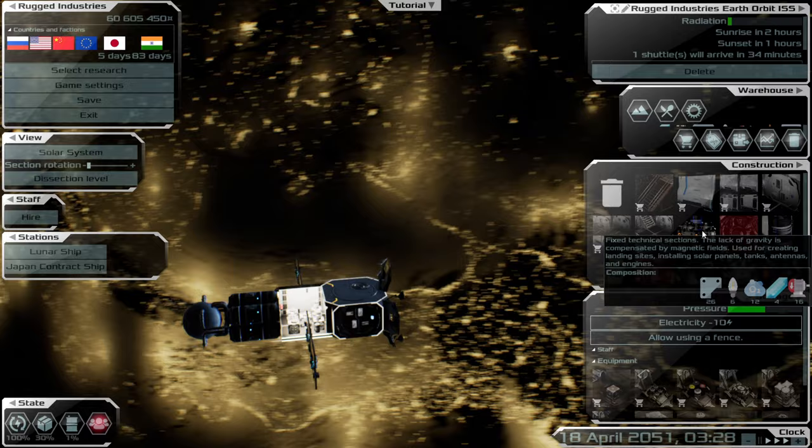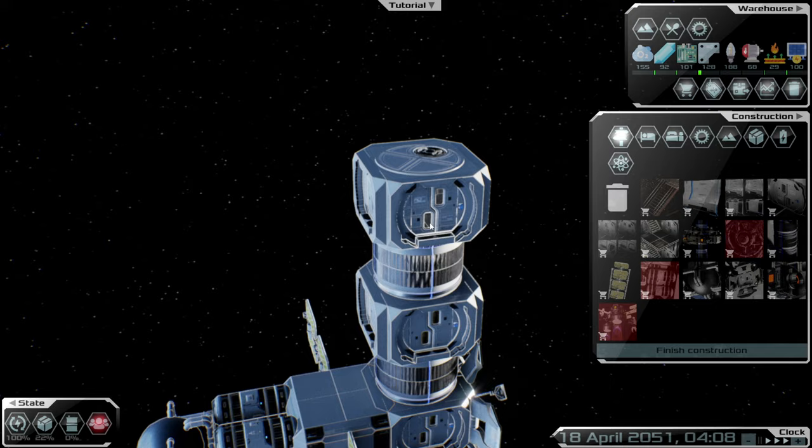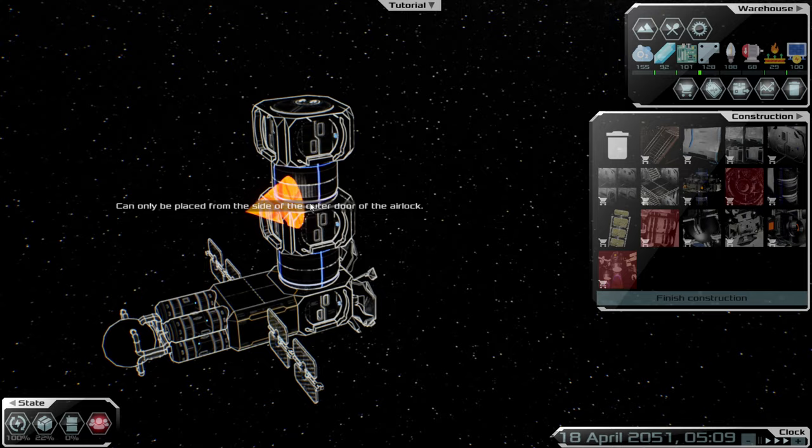We can do another fixed technical station and increase our access as well. Let's go ahead and fix a technical station which allows us a second port — we're going to build another one like so. Some more shuttle components — I'm going to set it and accept. Can't block the airlock or the engine, not sure why that one's not allowing me. Let's try removing this section first, then adding this on. There we go — so we've got four docking platforms now for our ships to dock underneath our station.